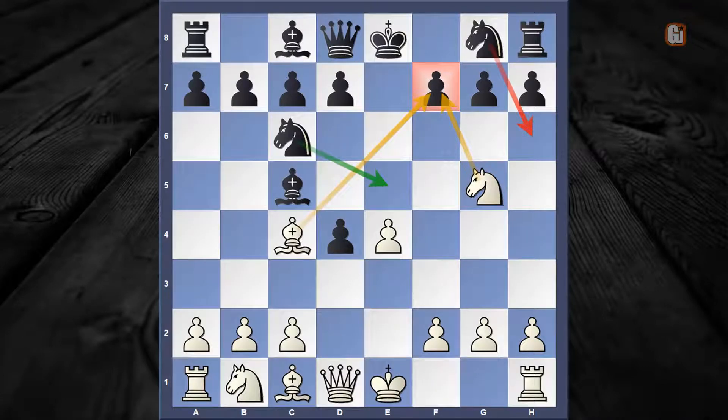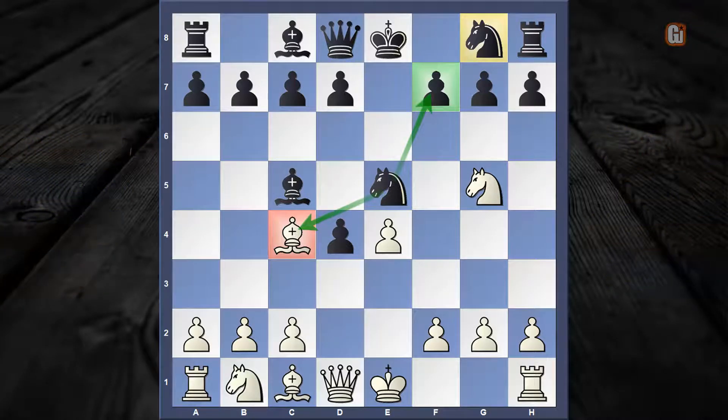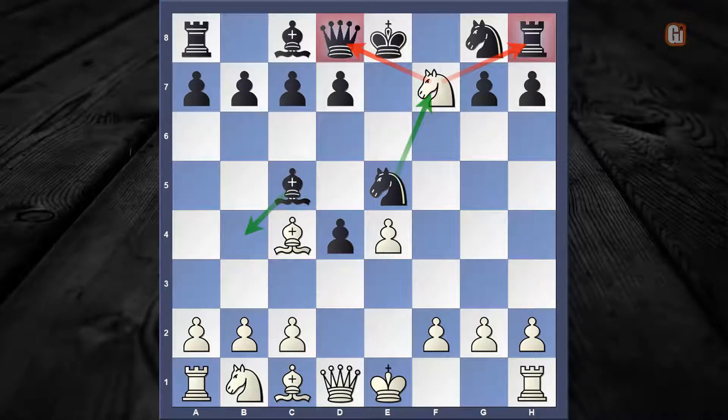The most interesting part is that if you check the online database, there are more than 250 games that continue with knight to e5, which looks more logical — not only defending f7 but also attacking our bishop, while the g8 knight remains flexible. However, everything looks good except one problem: black has straight away fallen into white's trappy territory. The trappy business starts with once again this dazzling sacrifice on f7 — knight captures f7, attacking two major pieces.